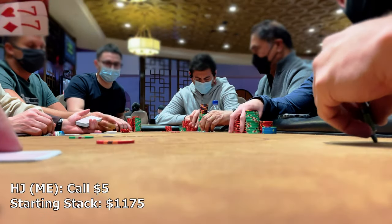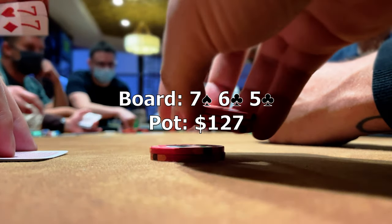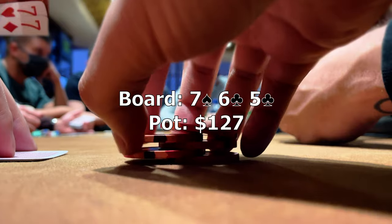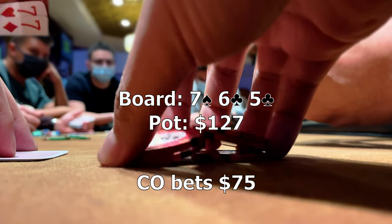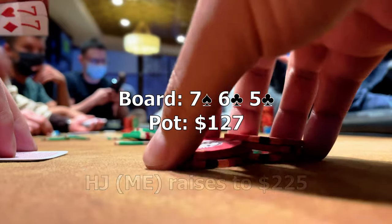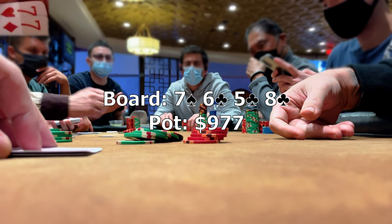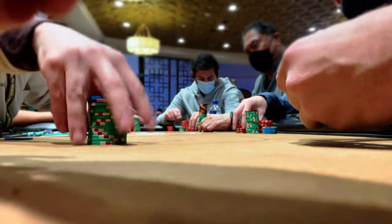The next hand of interest is pocket sevens in the hijack. There's a mid-position limp, I limp along, and the cutoff raises to 25 getting four callers. We're five ways to a flop of 5-6-7 with two clubs — a very connected board. Our hand is fairly vulnerable to draws including flushes and straights. The action checks to the cutoff who bets 75. We raise to 225 and the opponent immediately shoves for 425. The eight of clubs and nine of spades roll off on the turn and river. Our opponent shows jack-7 of clubs for the jack-high flush and we lose a sizable pot.